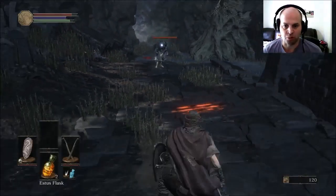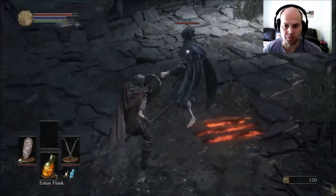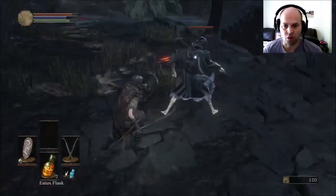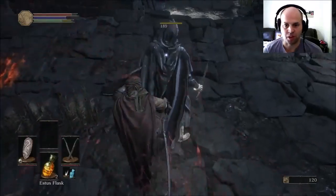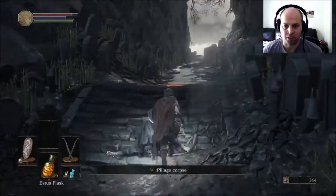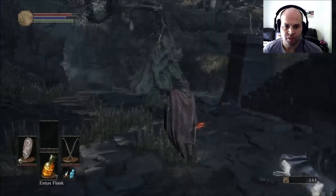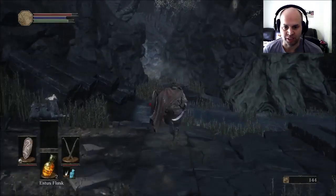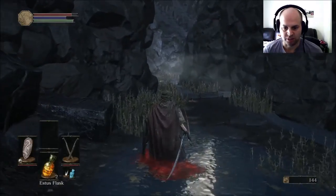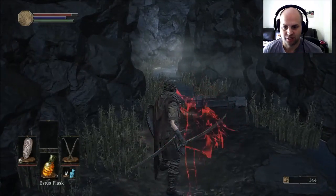Roll with the B button to roll away, and you can just keep rolling but it uses up stamina. Don't try and roll a whole heap. Here we go — got my backstab, then block, because you will get staggered and you will get screwed over.